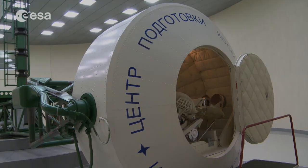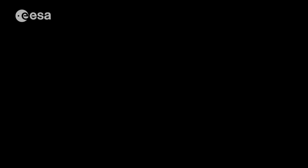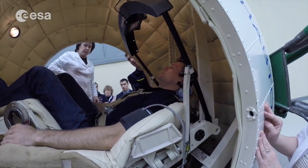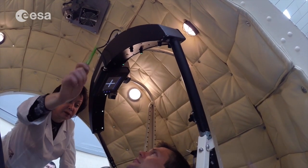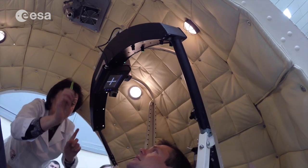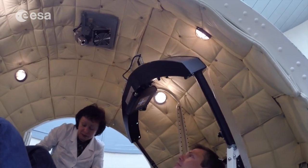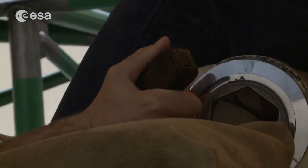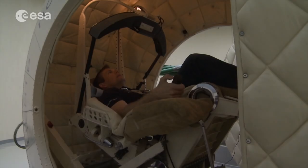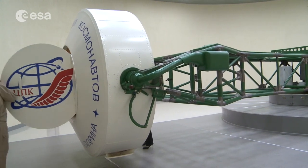This is one of two centrifuges in Star City where we can run through a normal re-entry profile and also a ballistic re-entry profile, which we use in case of emergencies. During the run I'll be performing a variety of tests — testing my reaction times, my visual acuity, and also my field of vision by responding to a set of blinking lights and doing some tests on the computer monitor in front of me. I'll have to respond by pressing a button on a hand controller, which also includes a dead man switch, so in case I should pass out, I'll automatically release it and the centrifuge will stop.